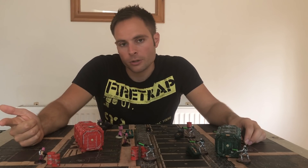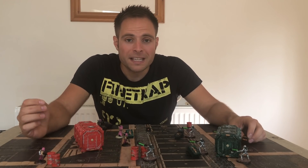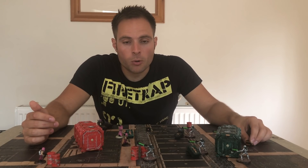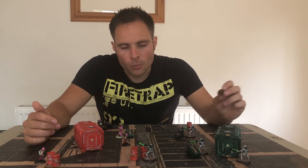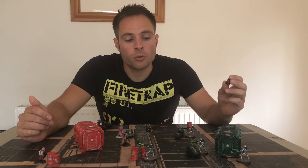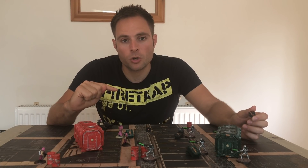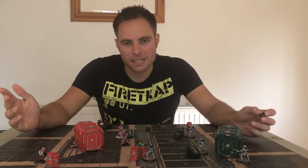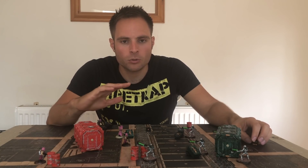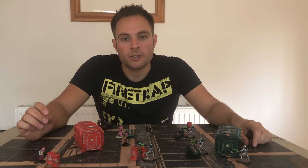If I'd rolled a one, two, or three he'd have received a Flesh Wound marker. A Flesh Wound gives him minus one to hit when shooting or in close combat — he's hobbling about. Also, if he is shot at again, the injury roll is modified: instead of a Flesh Wound on one-to-three and Out of Action on four-to-six, he'd only get a Flesh Wound on a one or two, and a three through six would be Out of Action. The modifiers table is in the core rulebook.